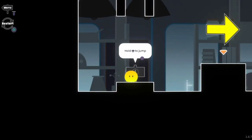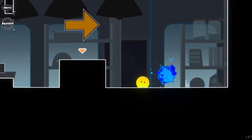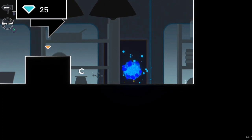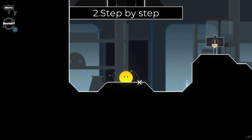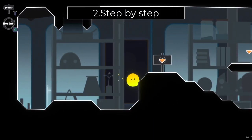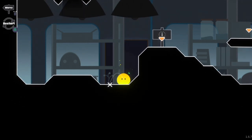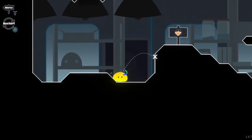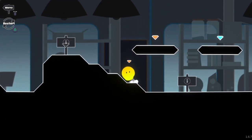Alrighty, here we've got GeoGelly Mega Planet on PS4. This is a rather interesting platformer in that you have to utilize the left analog stick to control how much the character jumps, which does introduce an element of strategy to the game.